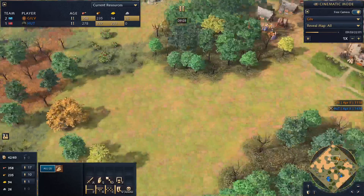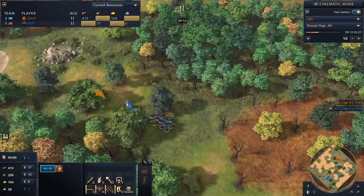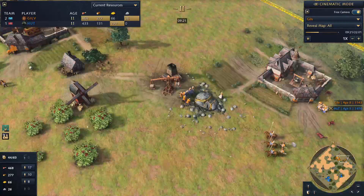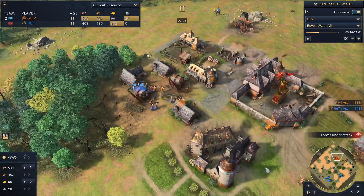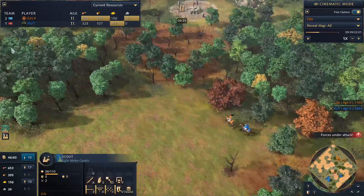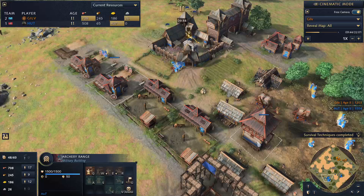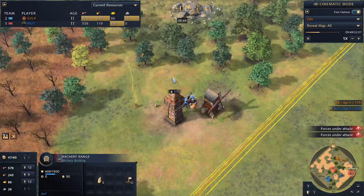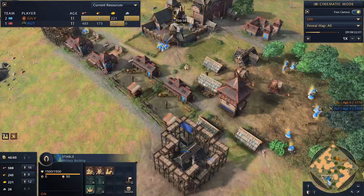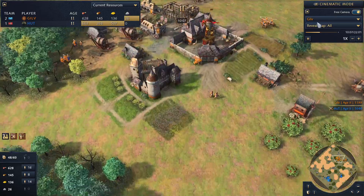Nice timing on the town center finishing as he's just hitting his pop cap — he's now adding the mining camp. Hut now has the map control because he's invested in knights first out of the two of them before going to castle age, which gives him the map control advantage, and he also has the greater spearman count. Right now it's a harder fight for gilv — he's got to try and really micro his ranged units well and his horsemen. Hut up to three rangers, two stables and one barracks, while gilv has two rangers and two stables. Hut really booming ahead on the Rus here, adding that blacksmith as well.